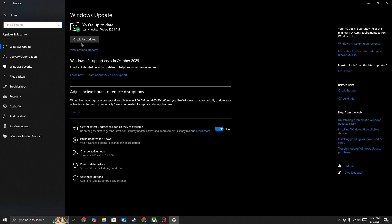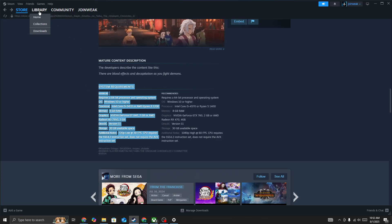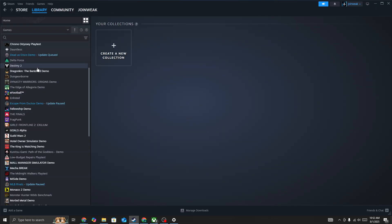Also, make sure to go to Steam, then go to your library. Locate the game icon and once you find it, right-click and select 'Verify Integrity of Game Files.' When the verification is complete, start the game again.